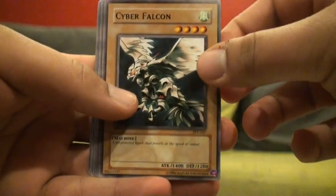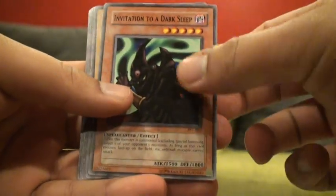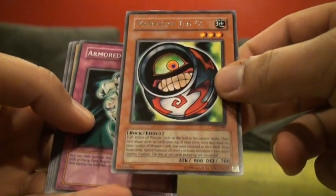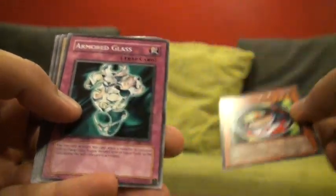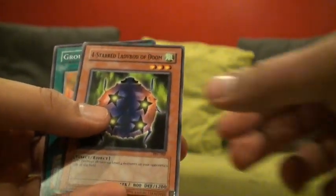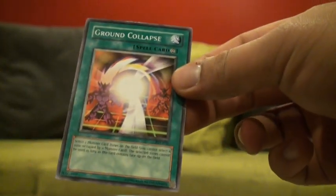I was hoping to get as good as my other two, which were pretty amazing. Pharaoh's Servant: The Eye of Truth, Cyber Falcon, Invitation to a Dark Sleep, The All-Seeing White Tiger, Morphing Jar 2 — Rare — Armored Glass, Flying Kamakiri, Four-starred Ladybug of Doom, and a Ground Collapse.